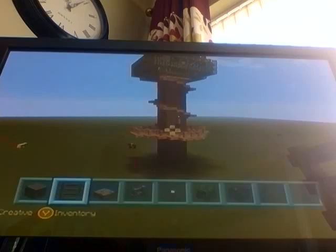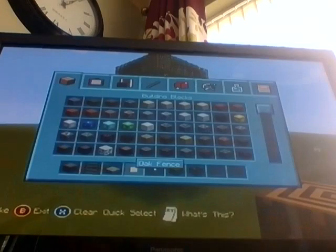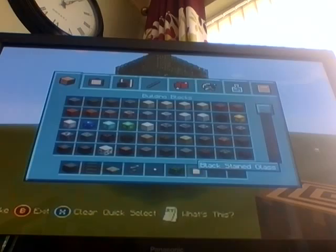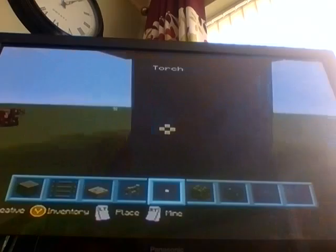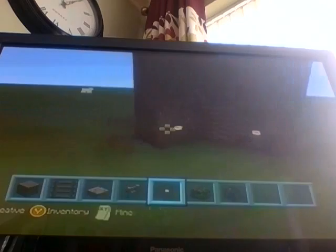Hello guys and welcome to another Minecraft let's play video. Last video I decided to make a tree house and this is part two. If you're starting with this one, you should go back and check out part one. What you'll need today: oak wood planks, ladders, oak wood slabs, oak fences, lights, oak leaves, and black stained glass.